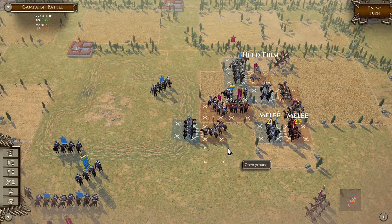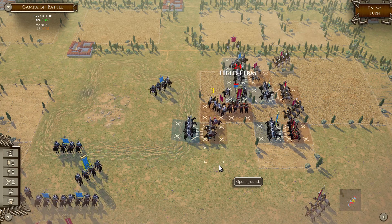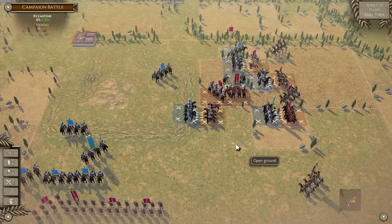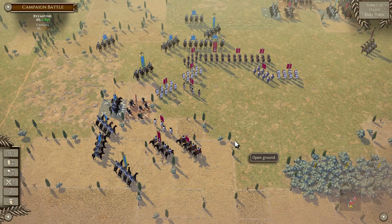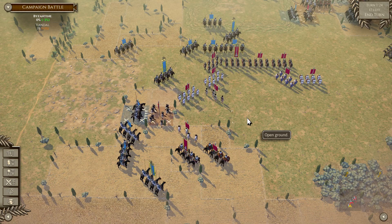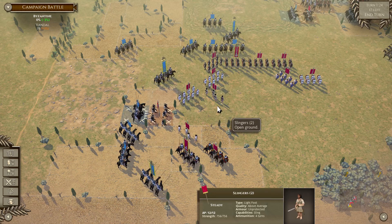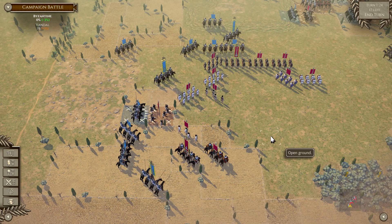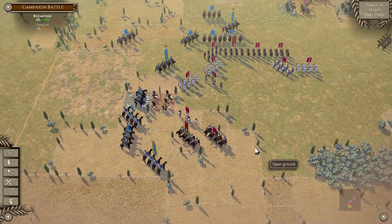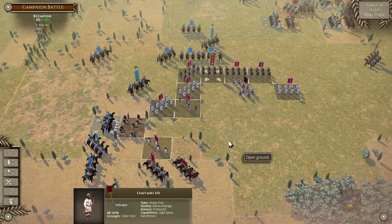These archers are done — there's no way to save them. Now it's more about how I don't lose more of my army. I want to pull back my infantry, form up a line, and basically... I'm sorry for my auxilia, it was nice knowing you. Then bring in these infantry reinforcements.